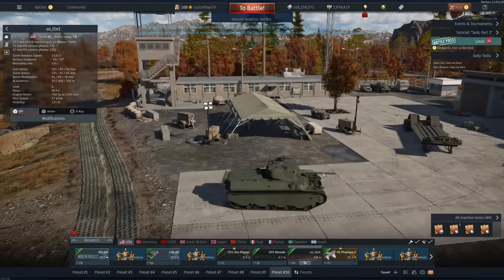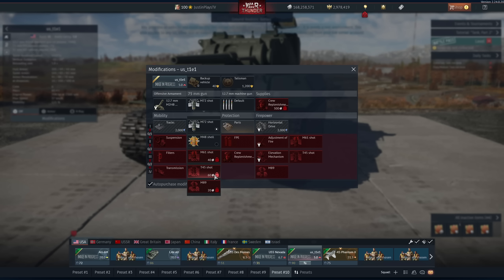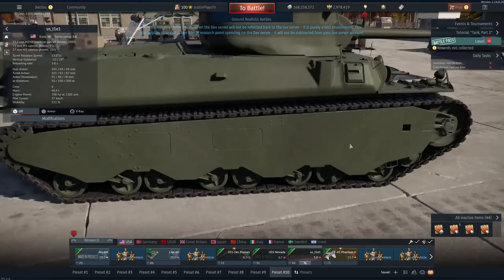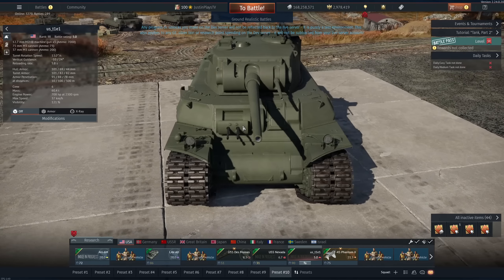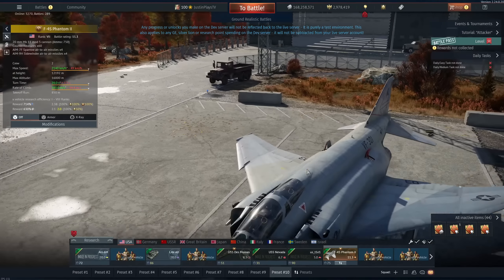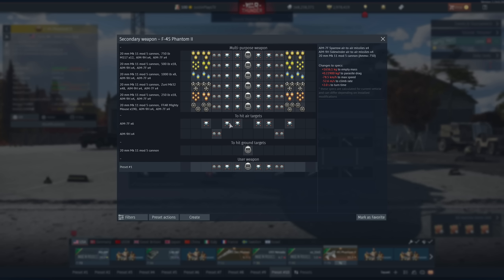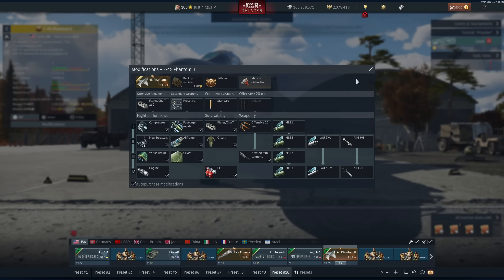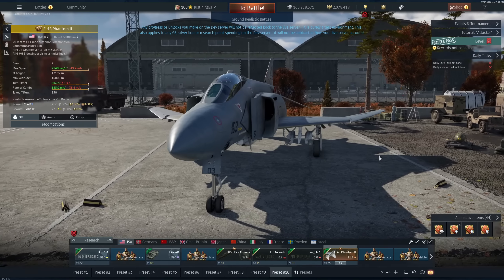We also have the US T1E1 which is just cool. I'm not sure what the differences are; I didn't look into it, to be honest — it looks a bit rounded and gross. And then we have the F4S Phantom II, a premium Phantom with AIM-9Hs and AIM-7Fs, which are the regular Sparrows. It does get a gun pod — kind of a yikes in my opinion. This also gets the new ejection seats, which is really cool.